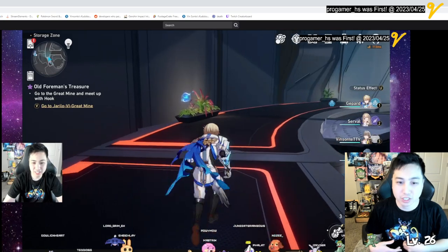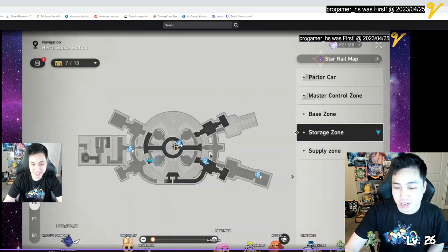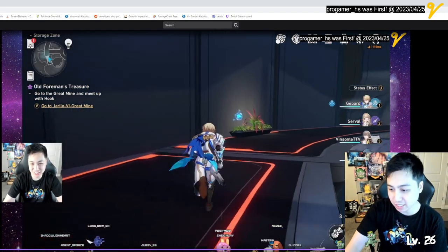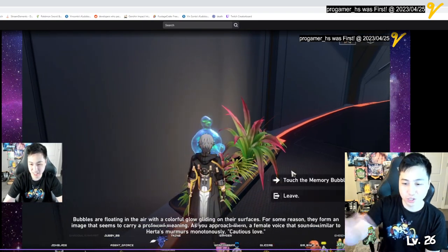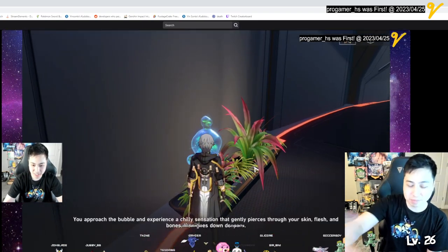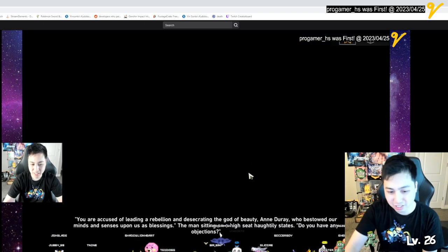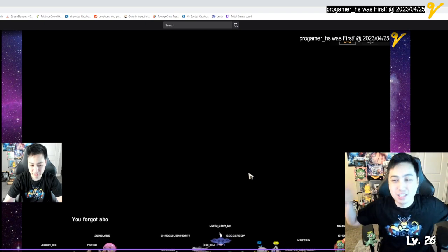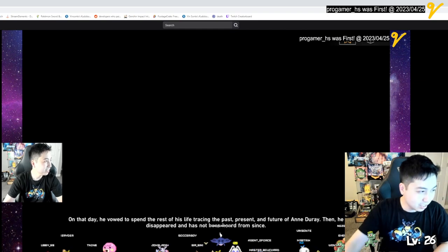Now when you touch it, you will unlock the bubble. It gives you credits — money. It goes through a black screen, talks a bit, and then you just get some credits.